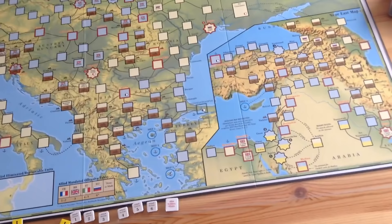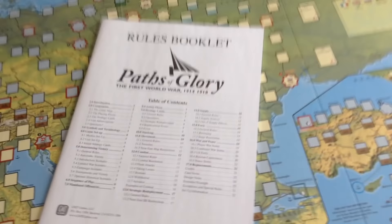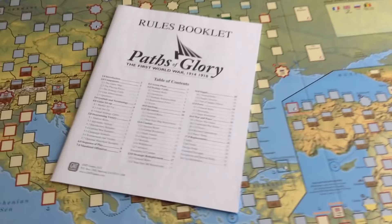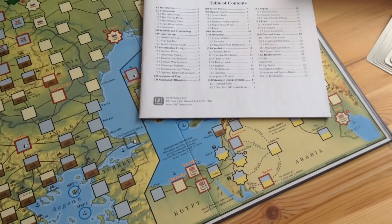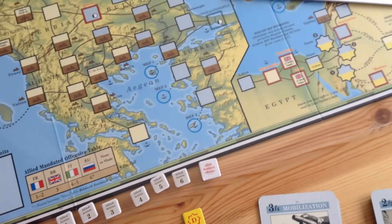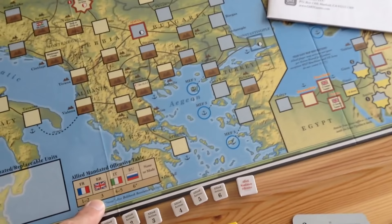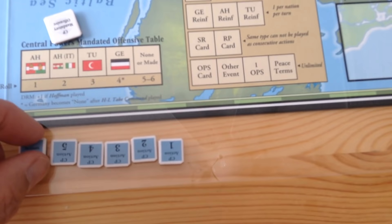The latest edition of the rules is 2010 — in 2014 they didn't need a whole new rules booklet; the 2010 issue, which you can download off the net, will bring you right up to date. There's also the mandated offensive rule, which is really cool. You roll for it every turn, and depending on what you roll, your politicians decide you have to attack. For example, rolling a three means the British have to make some kind of attack that turn. The Central Powers have the same idea — rolling a three means Turkey has to attack, and rolling a one means Austria-Hungary has to attack.